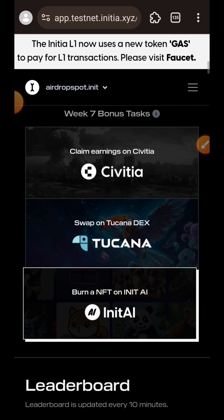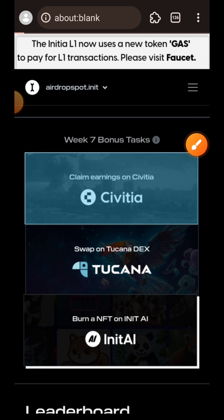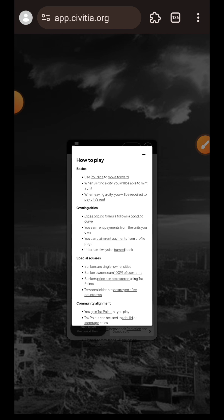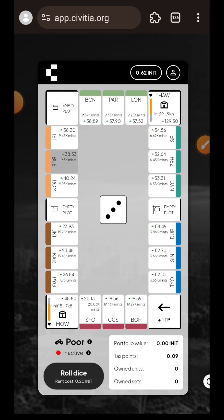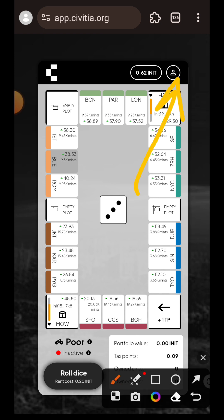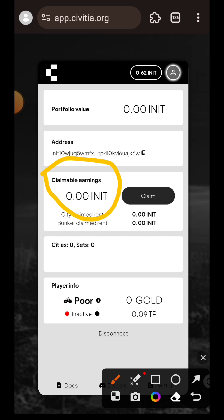There are only three interactions for this week's testnet and we are going to start by claiming our earnings on CV Tier. If you all remember in last week's video, this is my first time playing this kind of game on CV Tier, so I doubt that I have something to claim this week. Let's just check it — I'm going to tap on the pressing icon. Just like I expected, there is nothing for me to claim; I have 0.00.